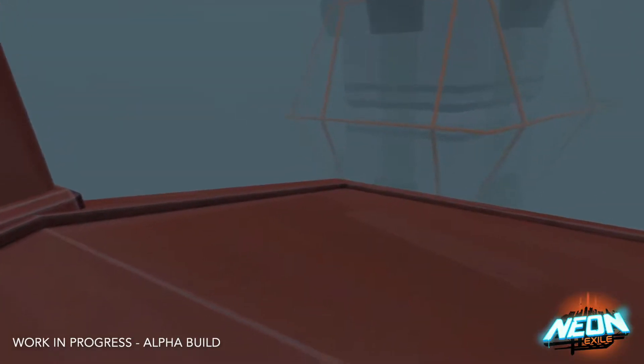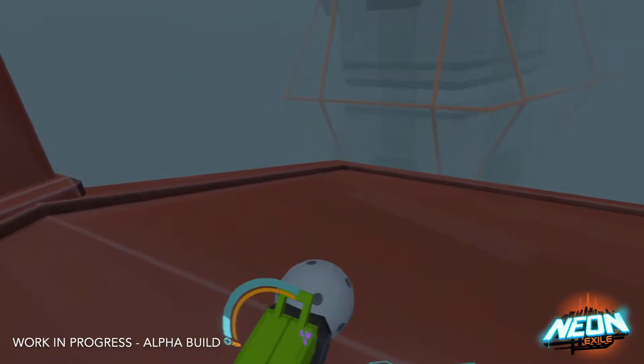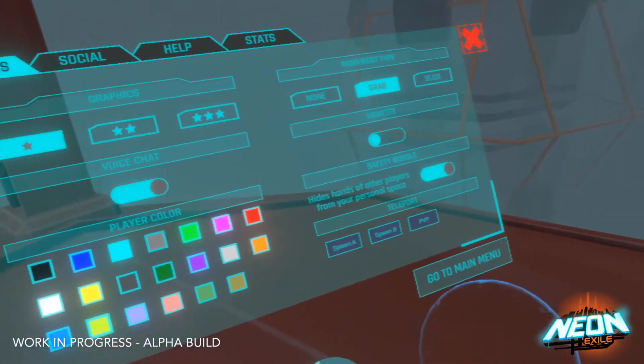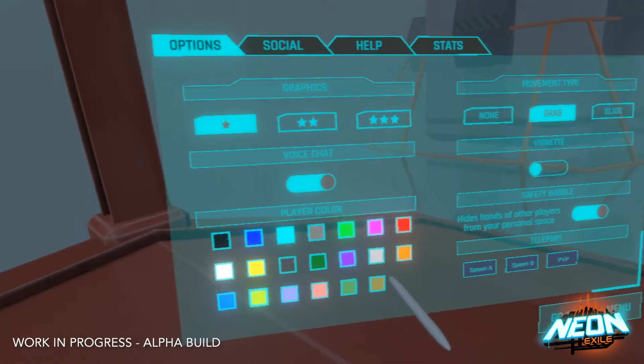I'm going to walk you through the options menu and teleporting system that we have in Neon Exile. If you press your menu button on your controller, that'll bring up an options menu above your hand, and you can use your other hand to select the options.